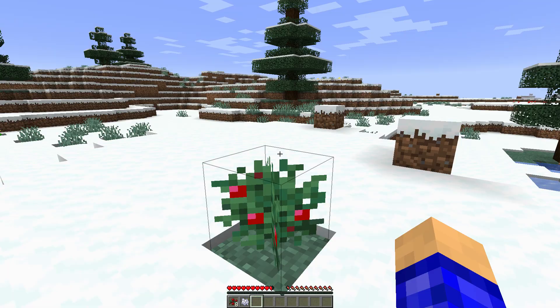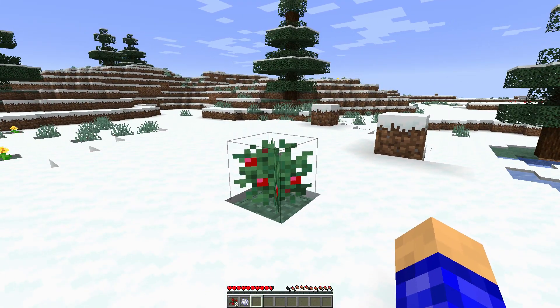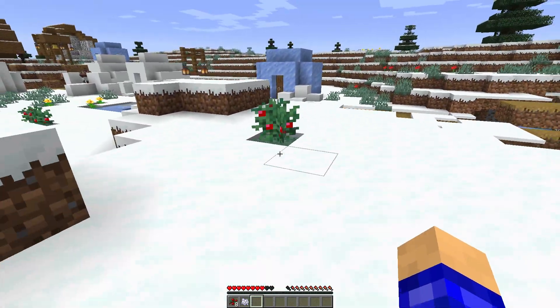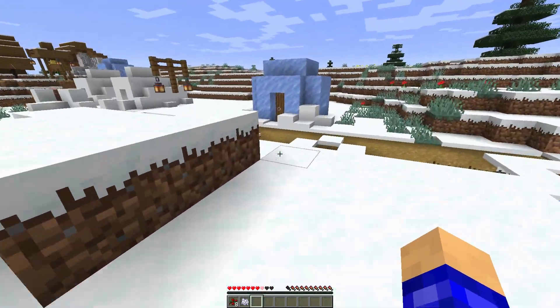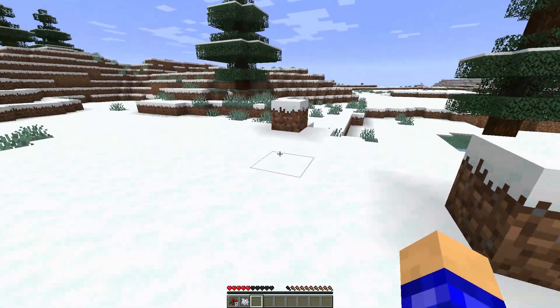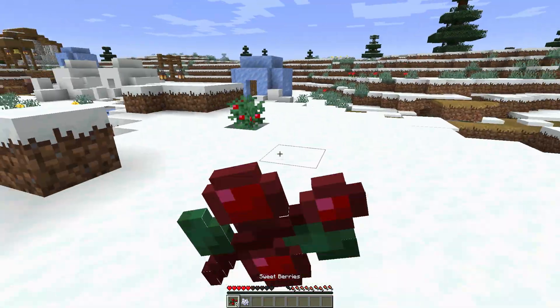Also I didn't even notice this: in survival mode if you walk into one of these bushes it'll actually hurt you and you'll start going slower — you kind of get caught in it. So be careful, these things do a lot of damage. It's doing a lot of damage especially because the saturation on these is terrible.